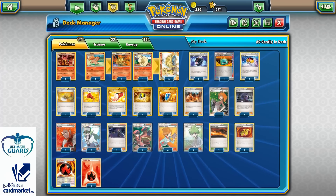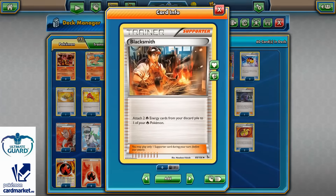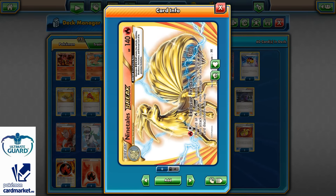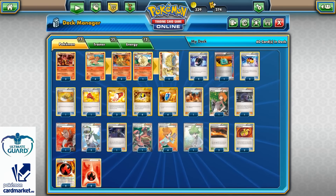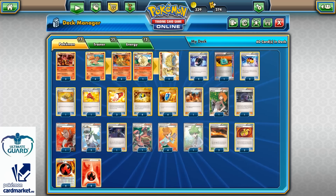Of course there is a catch — it's a Stage 2. But with Blacksmith we can easily power up energies. In theory, 1 Blacksmith for 2 energies plus 1 energy from hand is 180 plus 10, that's 190, and plus Muscle Band that's 210. That's pretty much enough to one-hit knockout popular EXs like Manectric, Mega Manectric EX, and Giratina EX with Fighting Fury Belt. Unfortunately not enough to knock out Darkrai EX with Fighting Fury Belt, but still tons of damage for a non-EX attacker.